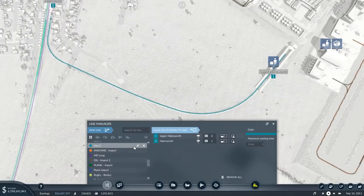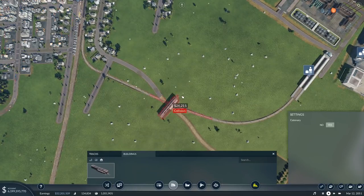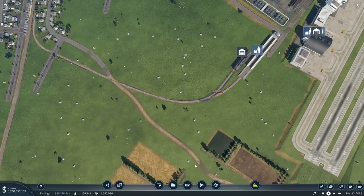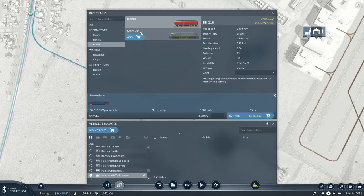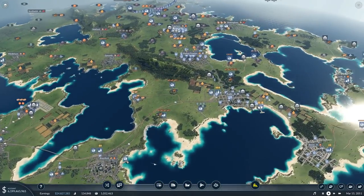So we do a new line from there to there - easy peasy. We'll call this one the Airport Link, and this is for Halesworth. Buildings, return that around and drop it here. Tracks - same type of train as the other airport link. Buy vehicles - buy that. Simple, easy. There we go - all three airports are now connected up.